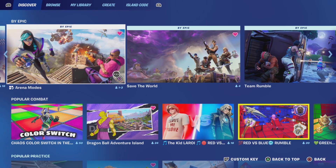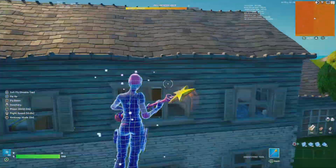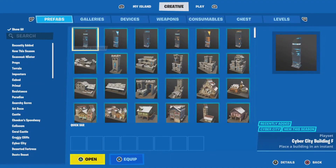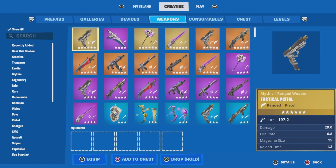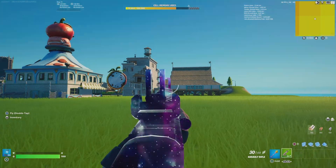And I'll show you guys in creative. Alright guys, I'm in one of my maps, let me just go over here. That's a bit too far, I'm just going to go here, and then if you go to find, let's use a Scar.